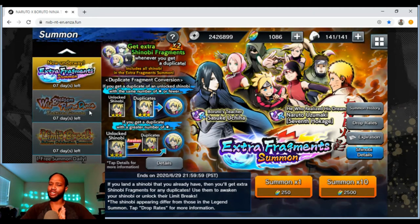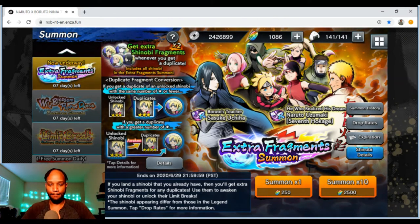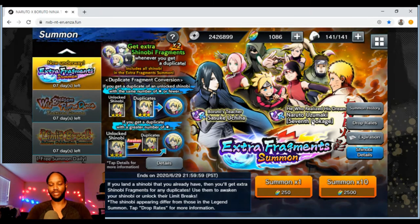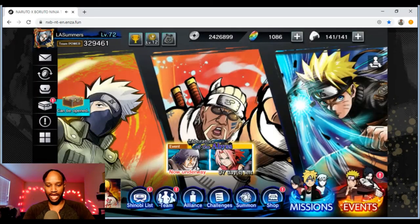We've got seven days left on the banner, and I believe previously it came with only four days left when it had Sasuke and Gaara. So if you don't have these two units, you might as well go for it. To me, I don't think either of them are super necessary for your account. But if you already have three or two dupes previously and you've got a couple of UR tokens saved up from the laboratory event, it could be worth it.